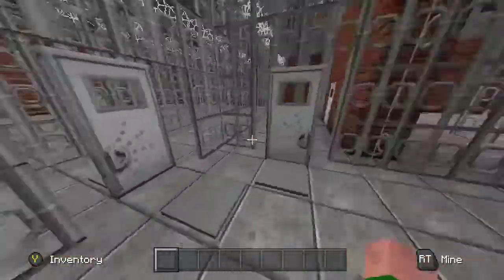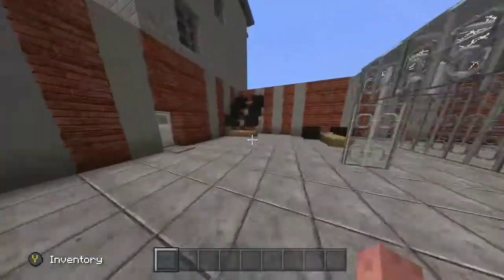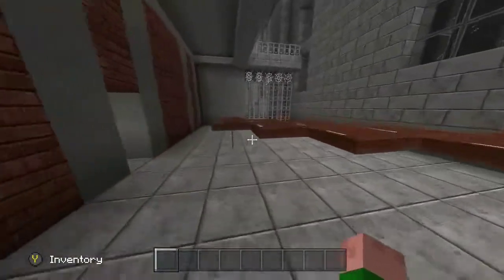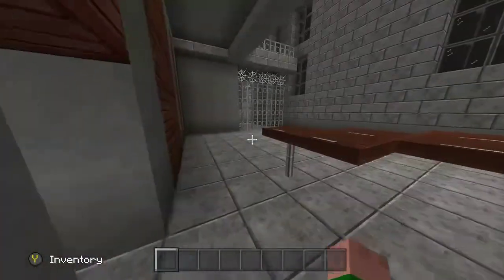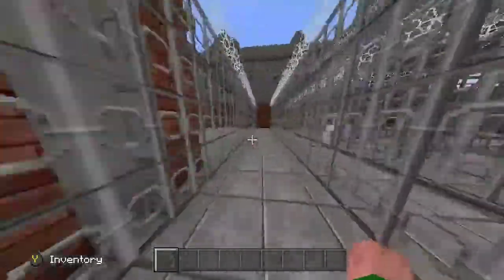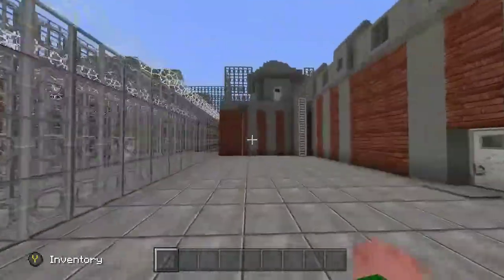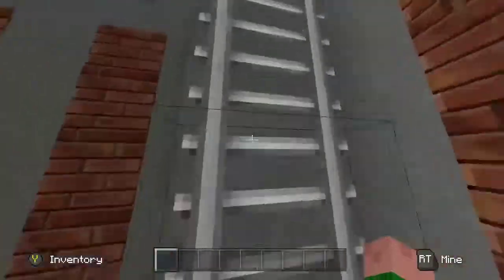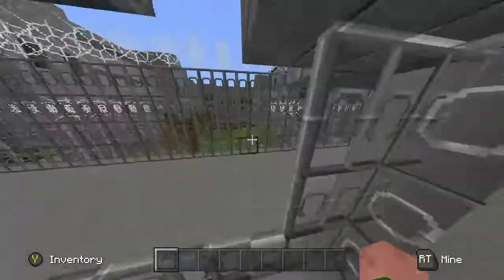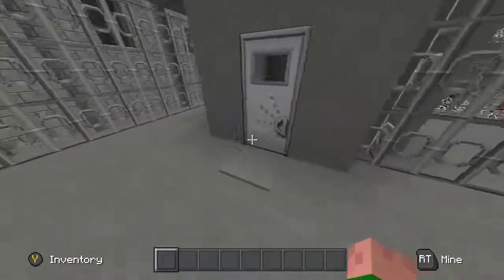Through there's just another locked door. Here is where you meet the twins. This guy keeps calling you a spoil sport, which is kind of mean. Through here is this room.